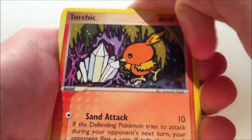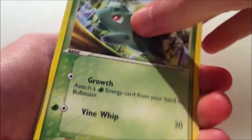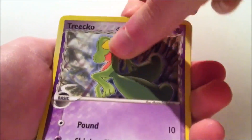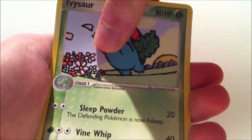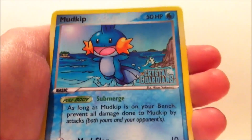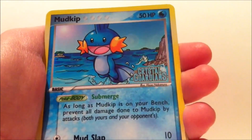First off here we have a Torchic, there's a Nuzleaf, Energy Search - oh wow, there's a Bulbasaur, a Delta Species Treecko, and the cards are really hard to move. There's an Ivysaur, a Mysterious Shard, and a Reverse Holo Mudkip - that looks pretty, doesn't it? I got two starters, that's really, really nice.